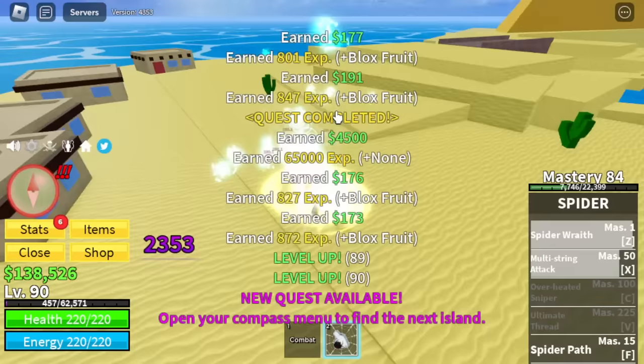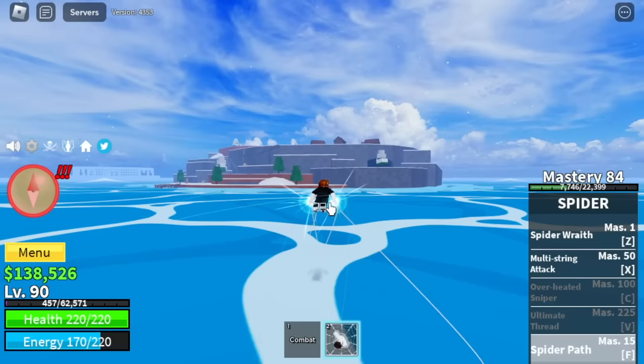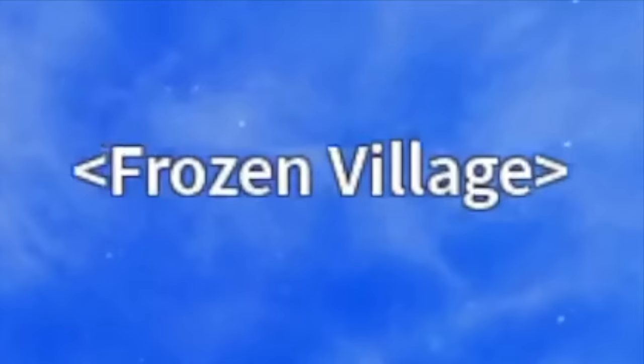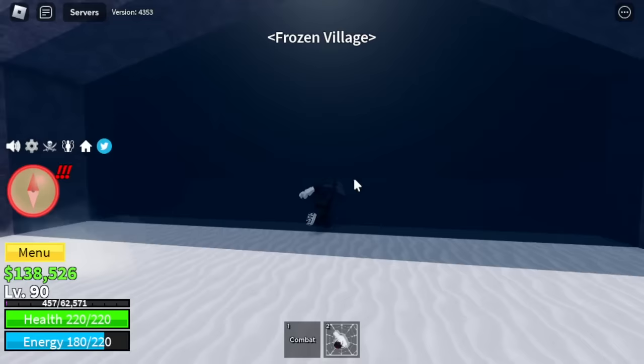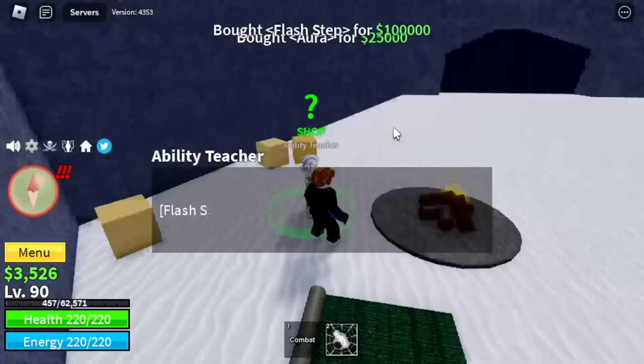Stat check before we move on to our next island. Melee 25, Defense 25, Blox Fruits 220. Next up is the Frozen Village. Let's head to the cave first and buy everything. You need a total of at least 130,000 dollars or bellies. Aura for 25k, 100k for the Flash Step, 10k for the Air Jump. These skills are essential to grind.